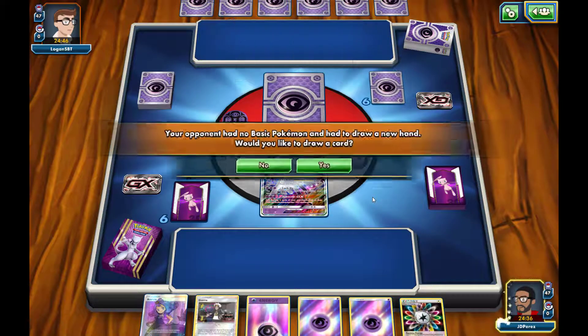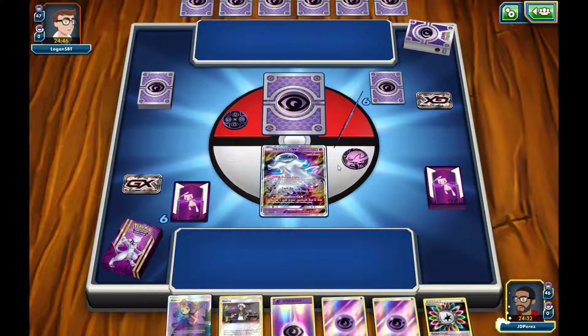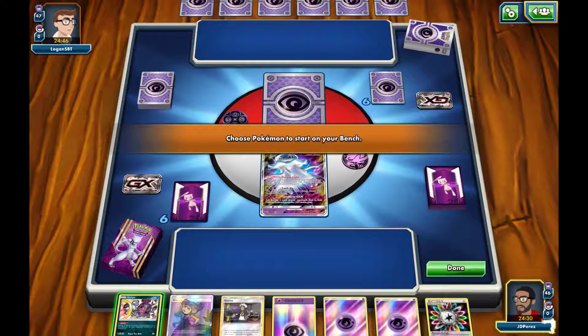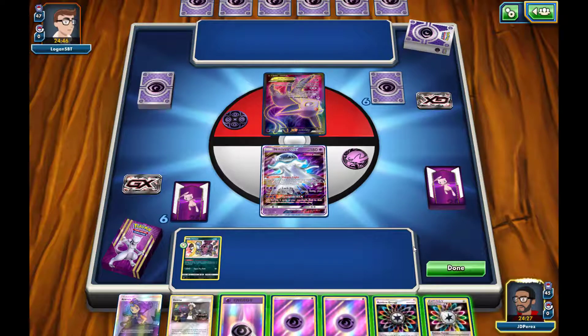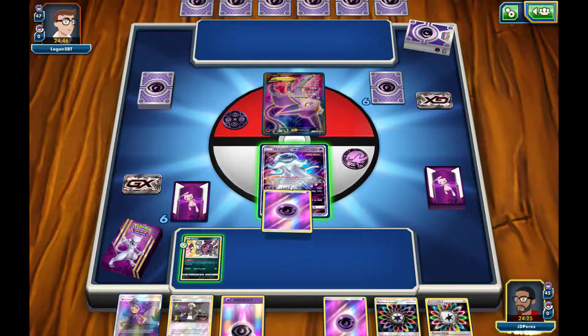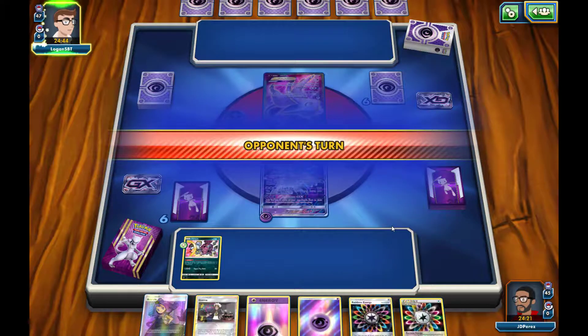We are going first in this matchup, which is pretty good. Our opponent had no basic Pokemon, so we draw one for the mulligan and it's Hoopa. We click done, draw our first card — it's a Rainbow Energy — so we'll just attach one energy onto our active and end our turn. There's not much else we can do right now.